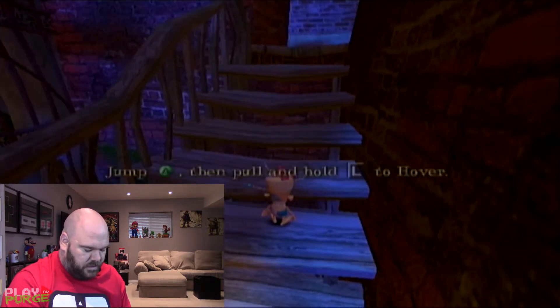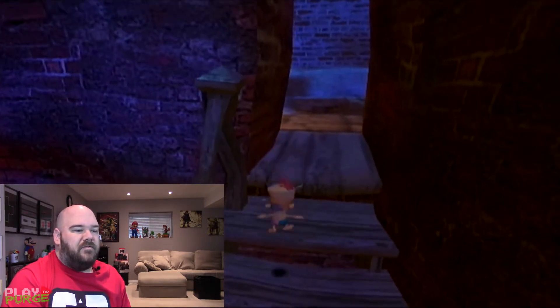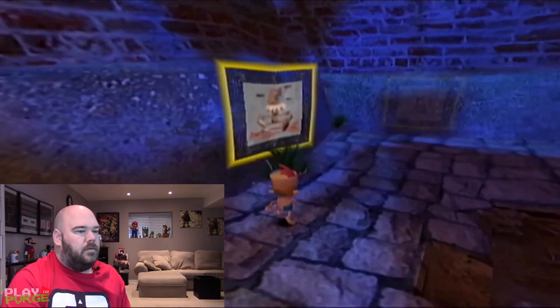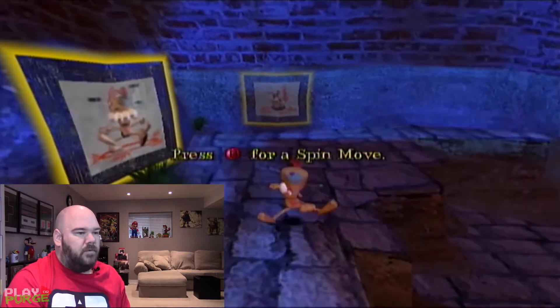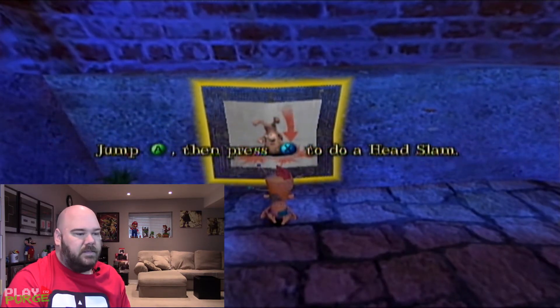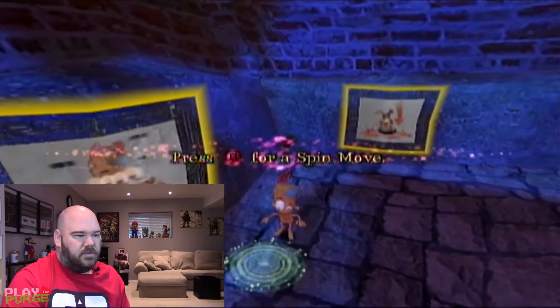Press A and then hold L to hover — kind of like Mario with his tail. I can adjust left and right so my camera isn't messed up. Press B for spin move. Press A and then press X to do a head slam — it's bonk, it looks just like bonk.